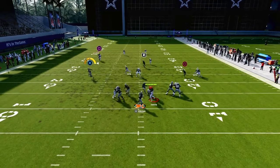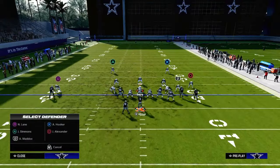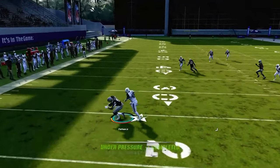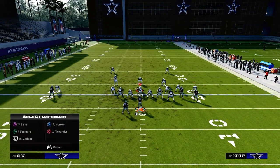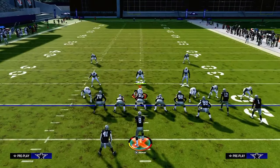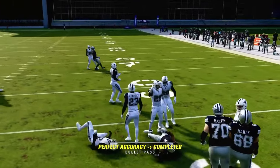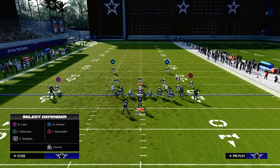The first read against man-to-man coverage is always that solo receiver on the streak — if he can get over the top, take him. If not, quickly progress down to the tight end drag. The tight end drag is really effective at attacking man coverage and is one of the better routes in the game for getting separation. If they counter the tight end drag with a hard flat, look at the return route, which is one of the best ways to beat man coverage in this year's game.